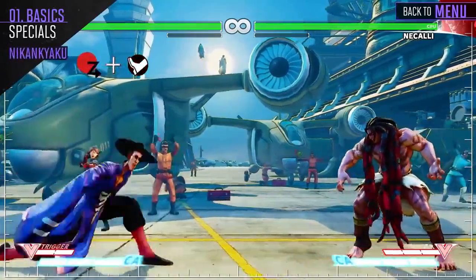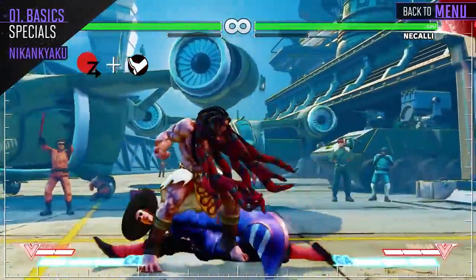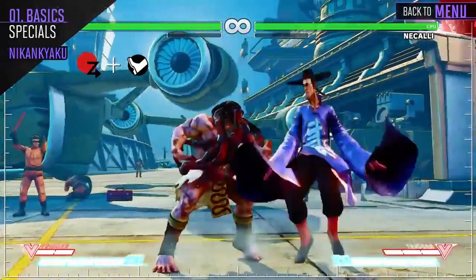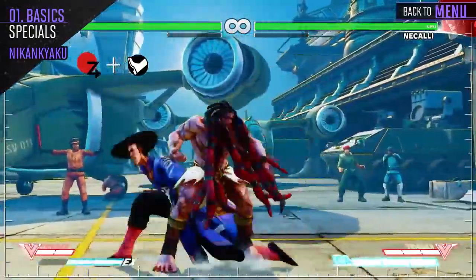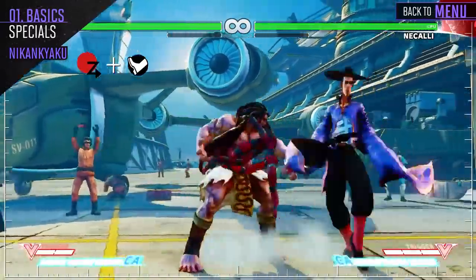Fong puts a poison carpet on the ground. The light version can be used to create safe pressure, while the medium, heavy, and EX versions create a temporary carpet on the ground that absorbs projectiles. On hit, the EX version will put the opponent up in a juggle state.